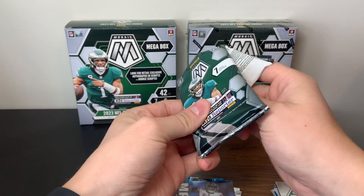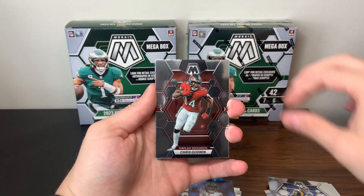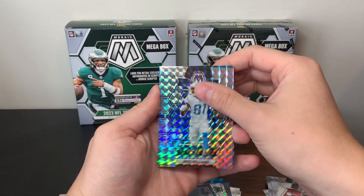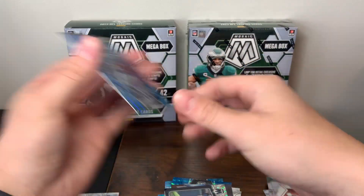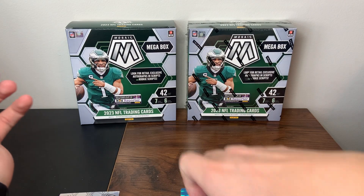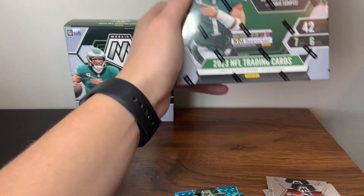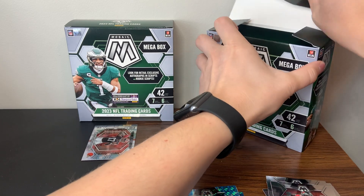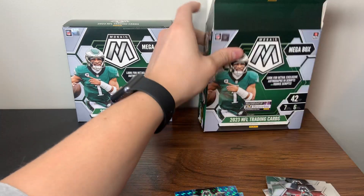I'm shooting for some last-pack magic because so far it is not great. Davis Mills, Jack Youngblood, Chris Godwin, a Jamal Adams Bang, Mike Williams silver mosaic, and then a Michael Strahan blue — nice color match. And then a Bang Micah Parsons. So Mega Box number one — definitely not the best, set the bar pretty low. The only real highlight is the Dorian Thompson-Robinson silver. So Mega Box number two doesn't have a lot to compete with, could flop easily as we've seen from other Mosaic products.